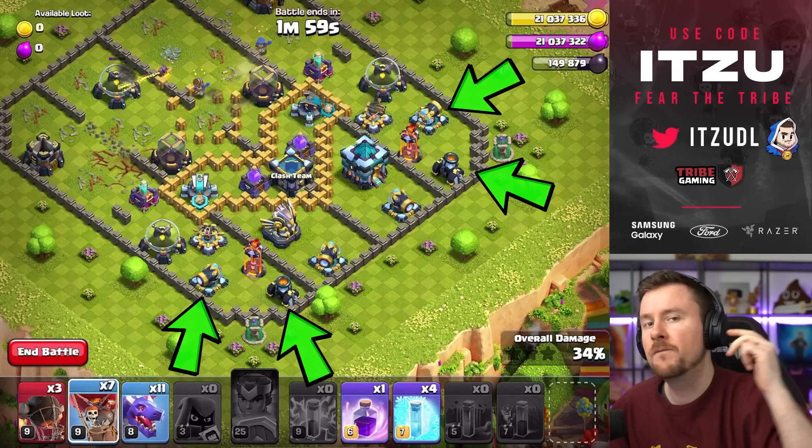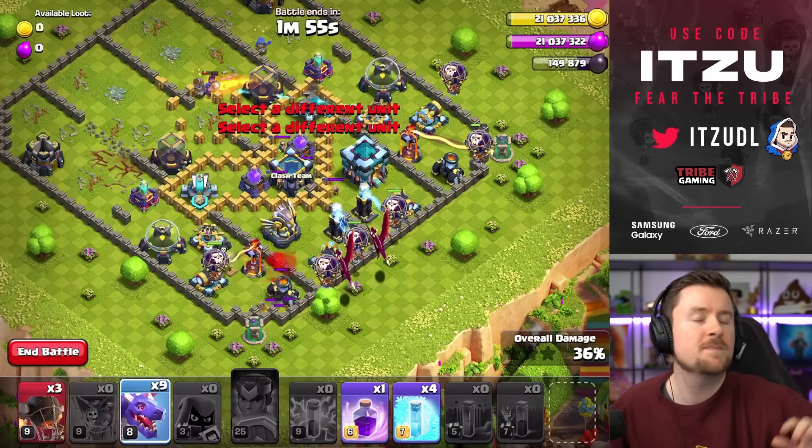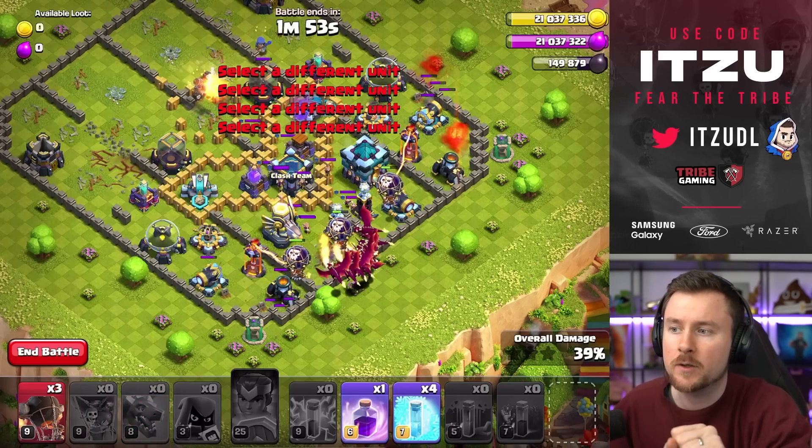Next, you play four Loons each on those defenses and then spam everything into this Eagle compartment.